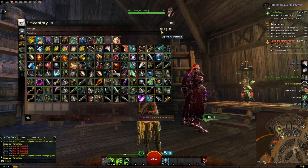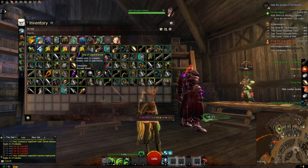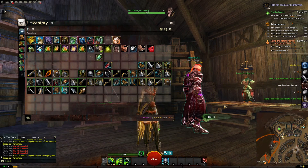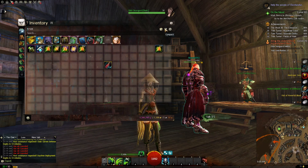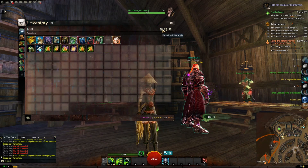Once you're done with everything, check your bank with all your materials and just sell the mats, or keep them for certain things if you need them. Do whatever you want - like anything in Guild Wars 2, it's all about those materials. Materials are the name of the game - you could call it Material Wars 2, because let's be real, that's basically what it is.